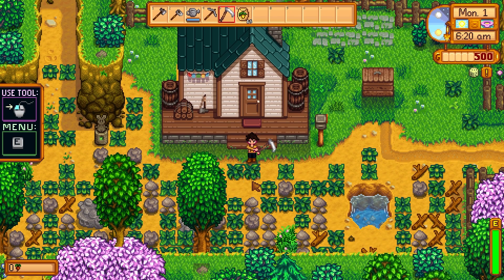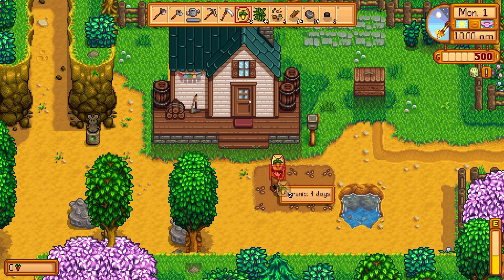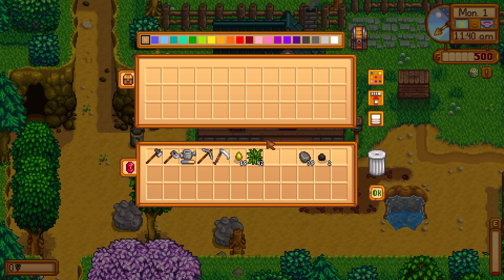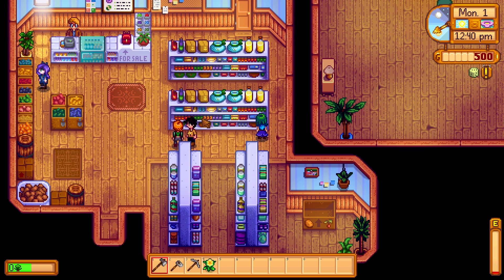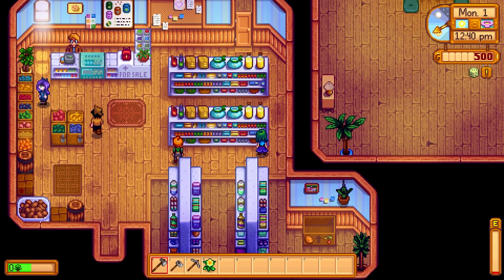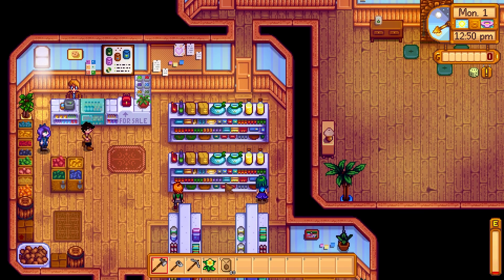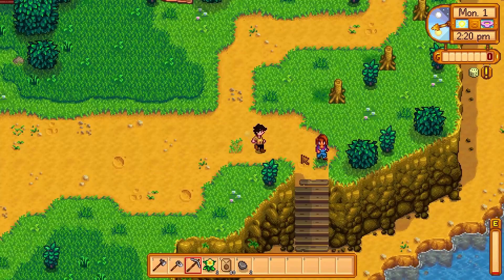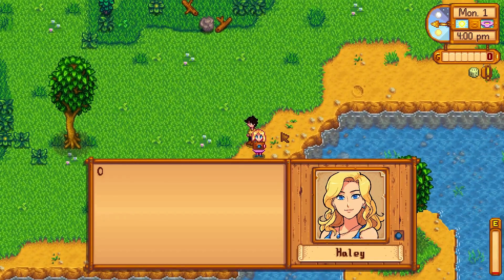Starting off on day one, we get a look at the farm — not much else to it other than a little bit to the left. We get our parsnips planted after clearing out all the debris. Then we make a chest and keep it off the ground to leave as much space as possible. We give a daffodil to Caroline because we're going to want to be friends with her as soon as possible. We speak to everyone we can, buy a whole bunch of potato seeds, and meet as many townsfolk as we can before heading to bed.